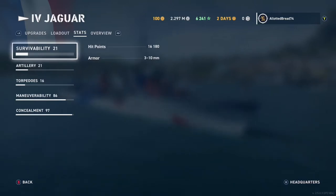Switching over to survivability: with Hull B you get 16,180 hit points with 3 to 10 millimeters of armor — very good for its tier. You don't see very many tier 4 ships with this much health. A couple of cruisers have around 20,000 health, so this thing is almost a cruiser.